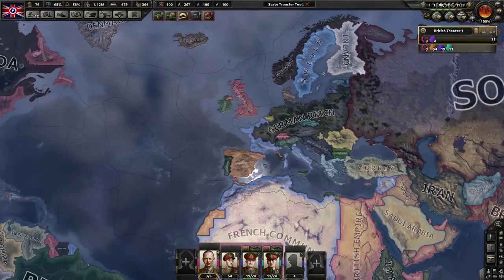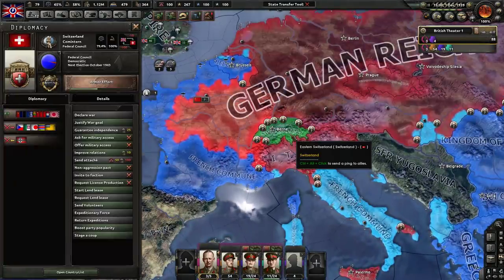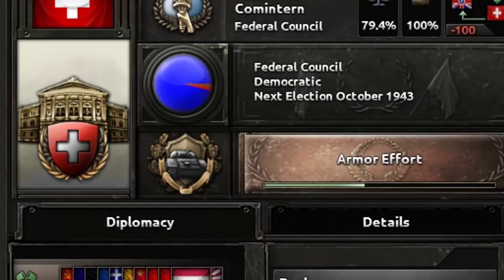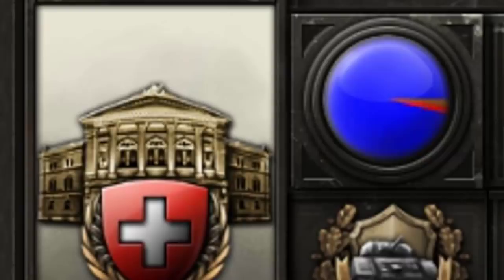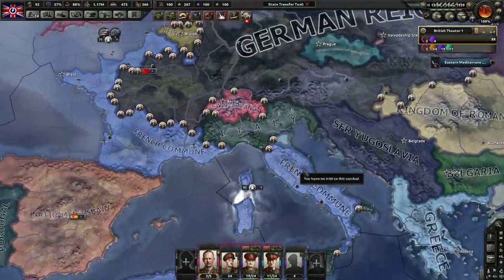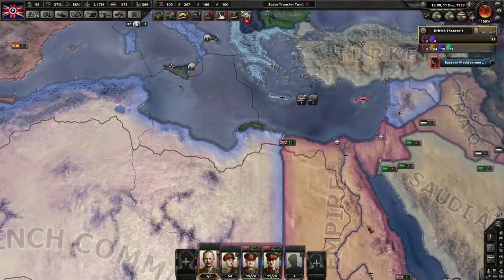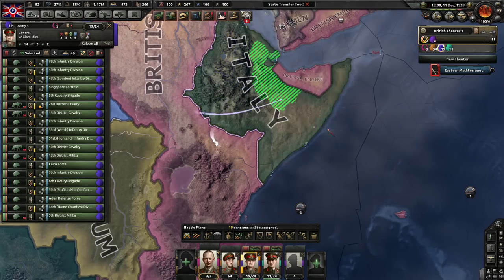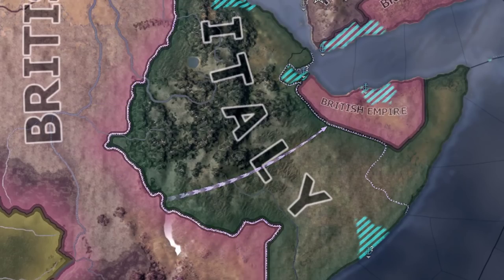Germany's pushing more people into the communist faction — Switzerland is now in it, which is rich for a democratic banking country. Thank god Italy declared war on me though, because now I've got something to do. Looks like they're in a great place to do it — good old great war we're going to have here in Ethiopia.